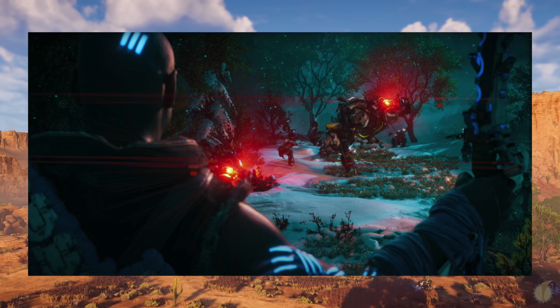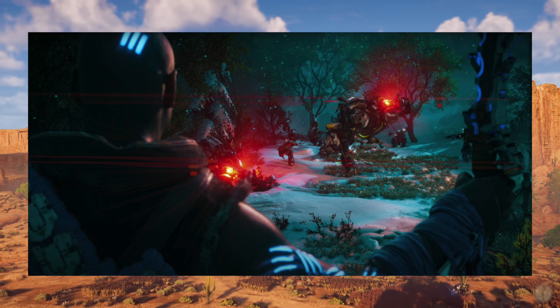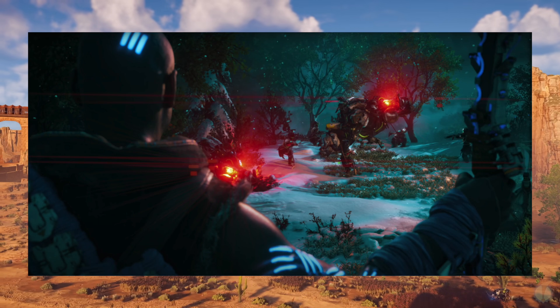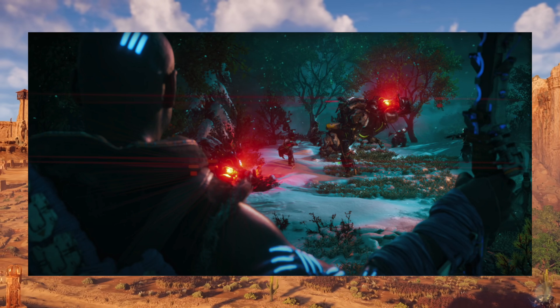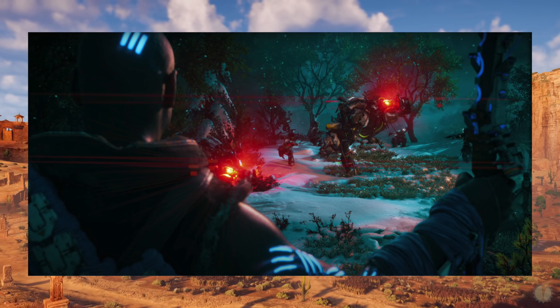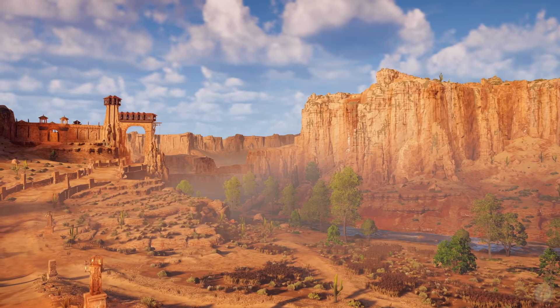The harder question to answer at this point is why. Nothing Sylens does is without motive. Much like his role in the founding of the Cult of the Eclipse in the first game, in his desire to achieve his ambitions he has shown little to no regard for anyone beyond himself. We may see Aloy and Sylens at odds with each other more than ever before in this game over the mysteries of the ancient world.